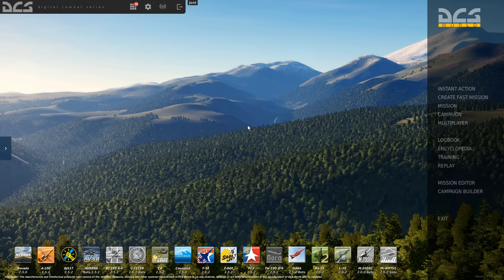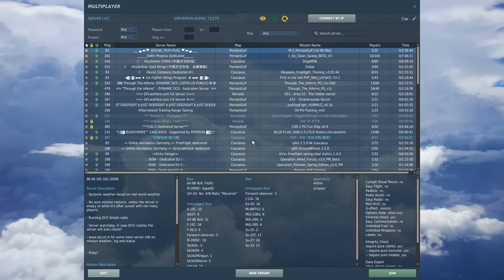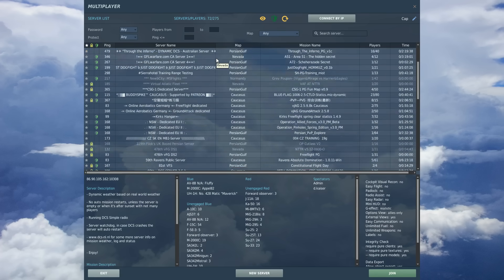What we're going to do now is click on the multiplayer icon here and take you through step by step how to find a server. Now we are placed into the multiplayer screen.